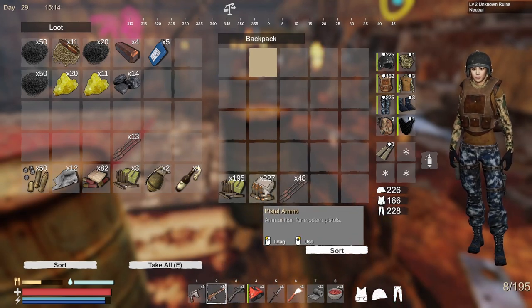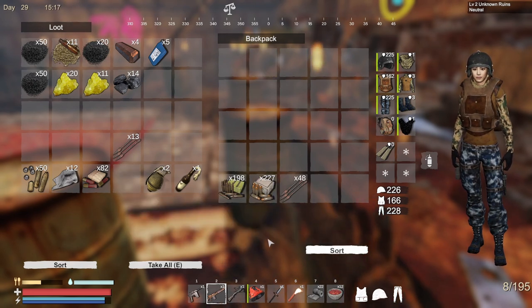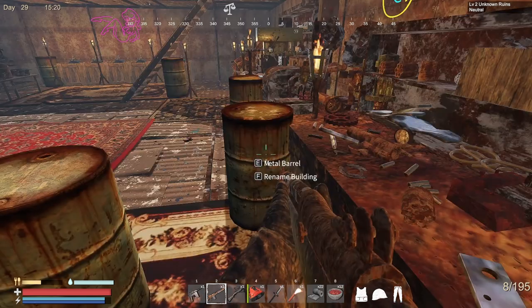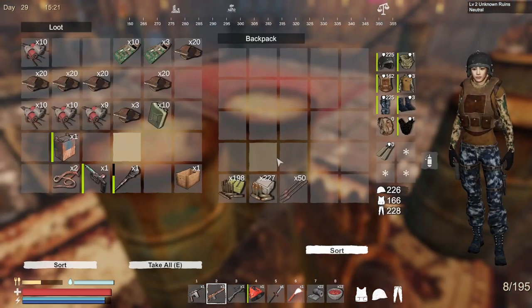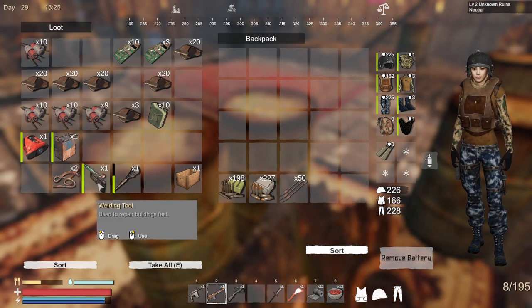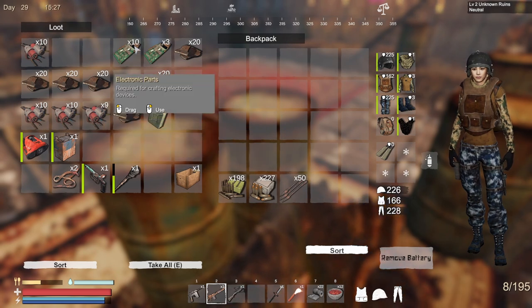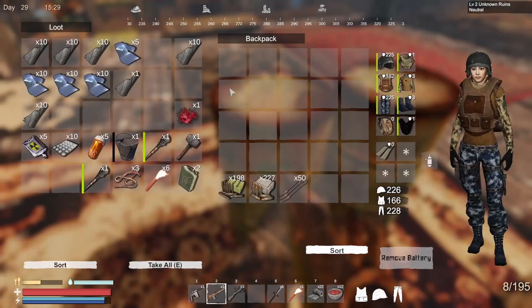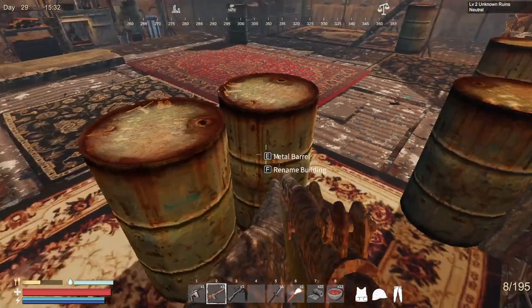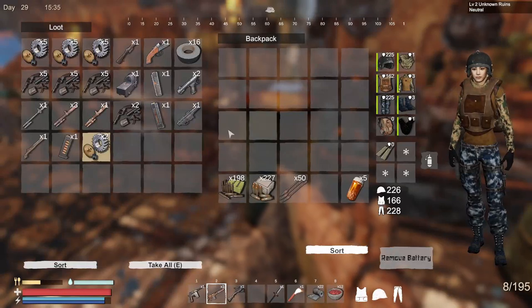Because I looted the police station multiple times — we get 198 rifle ammo, we get 50 crossbow bolts. This one is for diving, we're not gonna dive right now so I'm gonna leave it at home, along with the other battery welding gun, just to repair our base. More scrap in here.